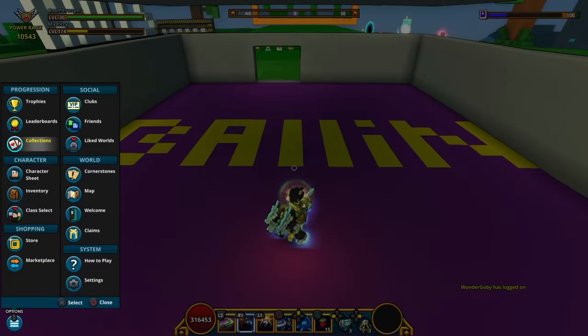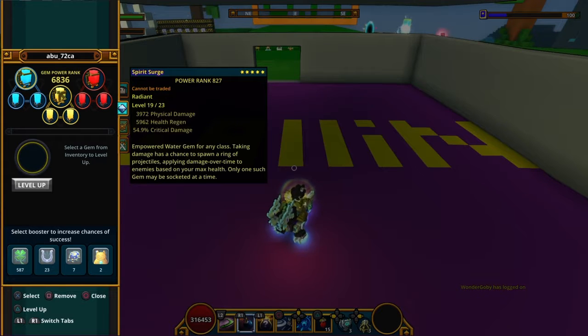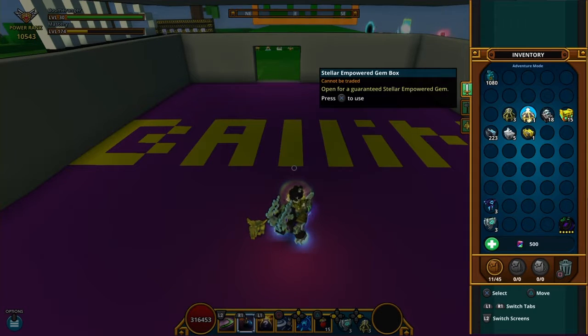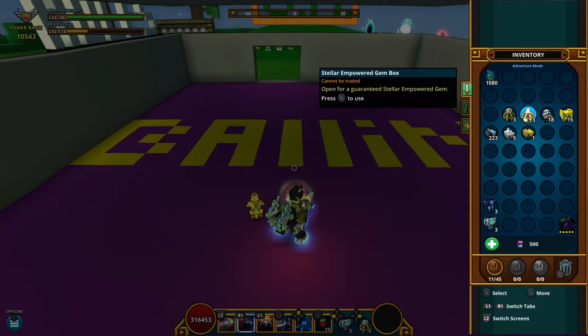The way I got the stellar empowered box was by opening and looting radiant empowered gems. If you loot 10 of them you can combine them to make one of these. I'm hoping it's not going to be an air empowered gem, because that's my class gem and I don't need an air one.